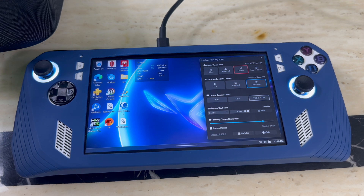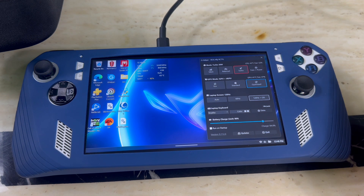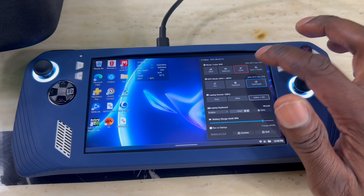Setting a charge limit means your battery lasts longer and is more efficient over the years — it all depends on how long you have the device. Then there's 'Run at Startup' — just select it so that whenever you turn on the device, G Helper pops up automatically, just like Armoury Crate.